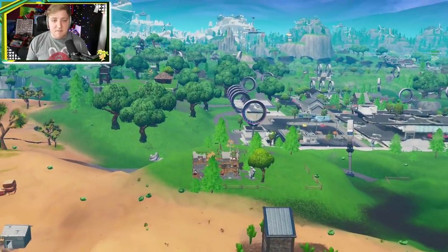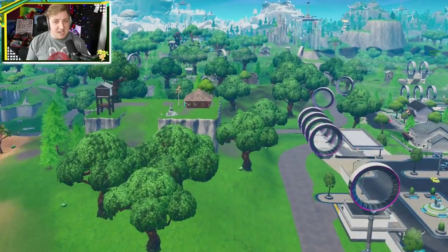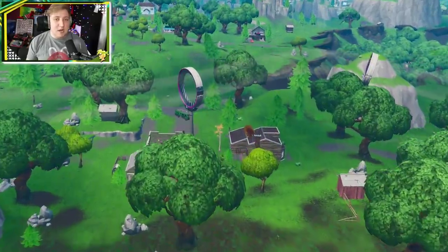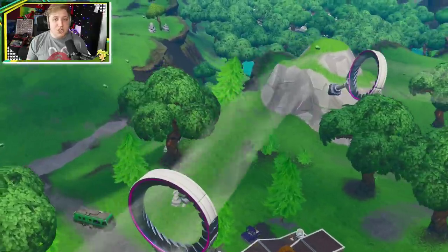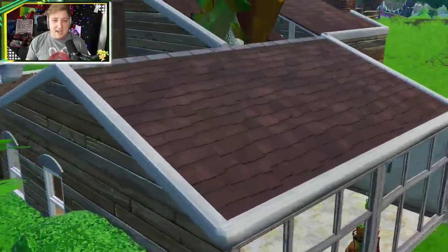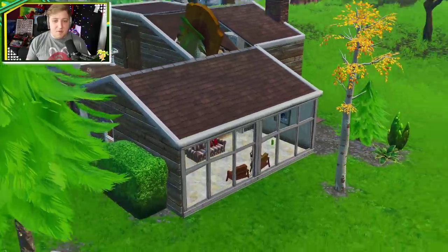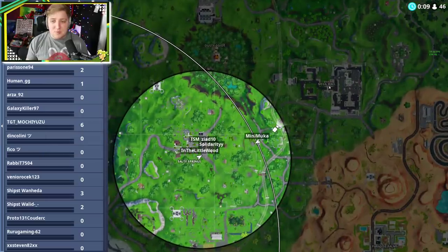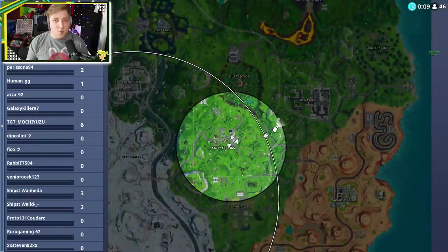The next one is to visit a dancing fish. You might remember there used to be a dancing fish above the store inside Retail Row, but in the midst of the explosion and the volcano erupting, it got flung all the way over. A dancing fish is now stuck in the top of one of these grandma's houses. On the map, you want to go a little bit southwest of the Mega Mall to this location — it's these two houses and it's the very northern one you want to visit.